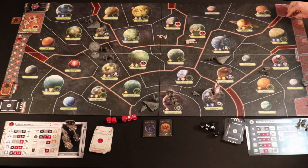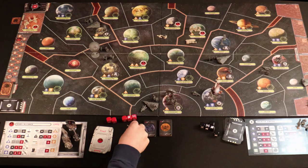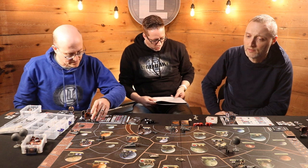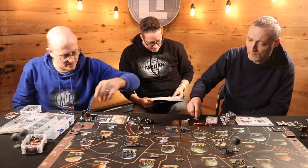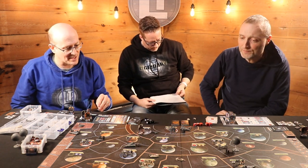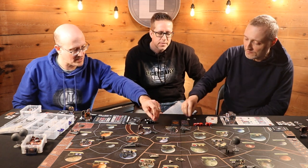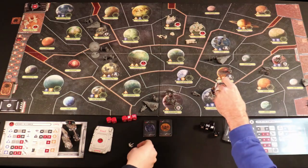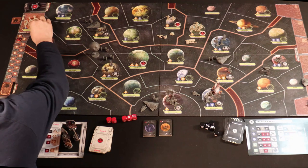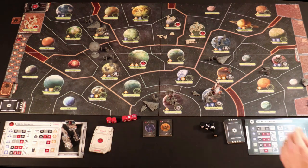So who places first? Rebel player goes first. We're going to drop two units in — well defended. We're going to put two more units over into Rodia. I'm going to drop some into the loyal systems — actually, I want a few more people in the rebel base. So that is officially the end of the turn. I think we've covered everything.